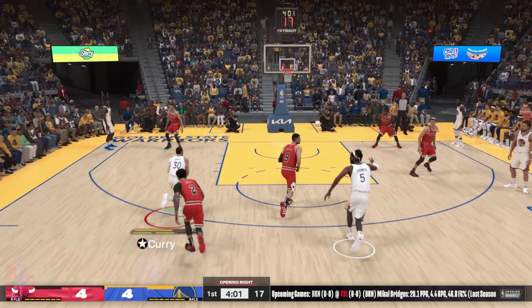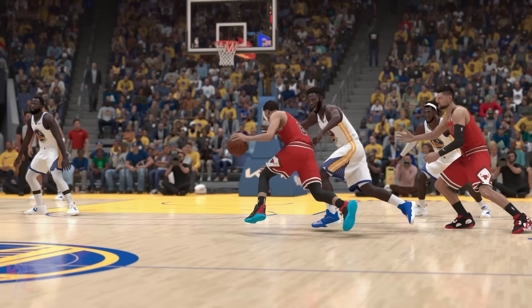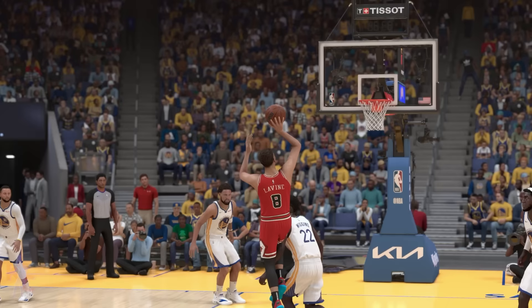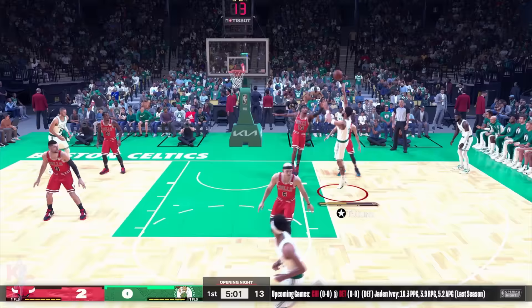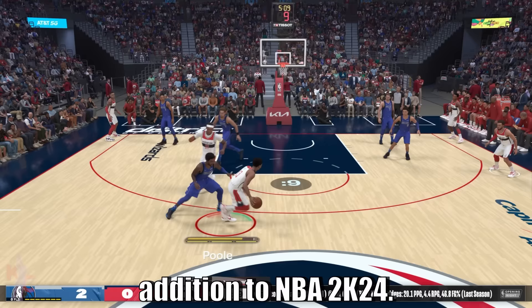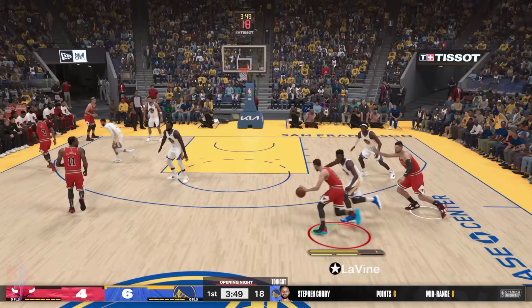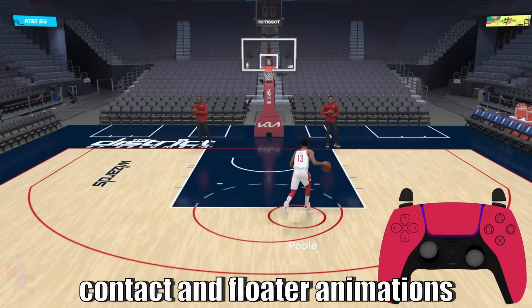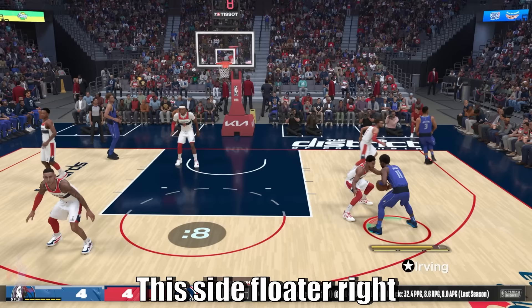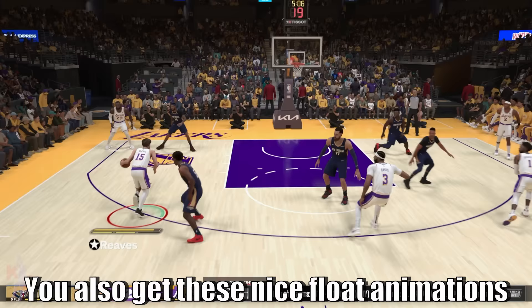That Ja signature floater is one of those mid-range floaters, and Steph actually has a step-back floater — one of the best ways to finish in traffic. Anytime you're in a ride animation or a contact animation, initiating a floater will give you different types of contact counters into that float animation. This is a huge addition to 2K24 — I've gotten so many tough finishes using a floater to counter contact. It's a great way to punch defenders riding your hip aggressively. Also try using floaters at different angles to the court — this side floater is one of my favorites, giving a nice fadeaway jump shot type floater animation.